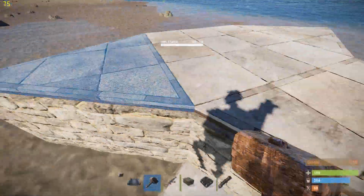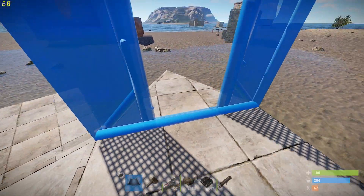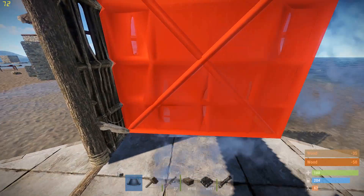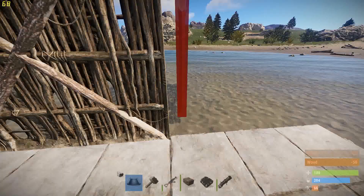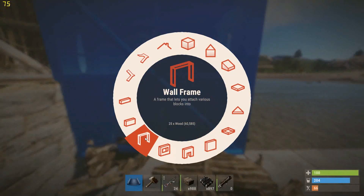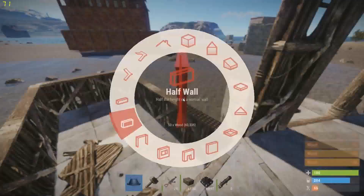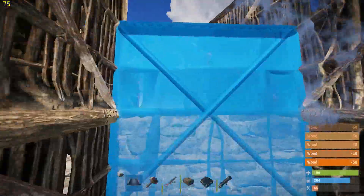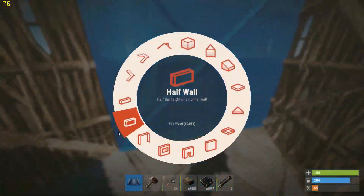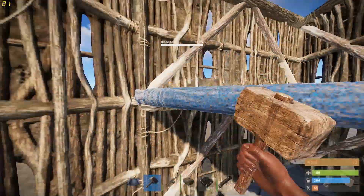I'm going to start placing the door and the walls now. We're going to place the door here — you can place the walls here, it's really up to you guys. Then we're going to place half walls here, there's a triangle here, and go around.